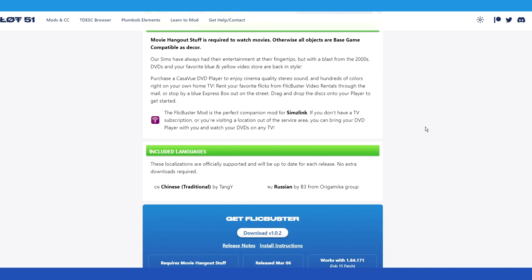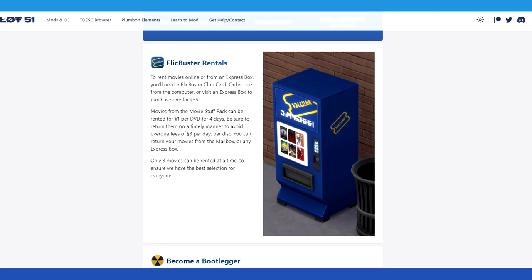Drag and drop the discs onto your DVD player to get started. The Flickbuster mod is the perfect companion for Sims Link — if you don't have a TV subscription or you're visiting a location out of the service area, you can bring your DVD player with you and watch DVDs on any TV. To rent movies online or from an express box, you'll need a Flickbuster Club Card. Order one from the computer or visit an express box to purchase one for 35 Simoleons.